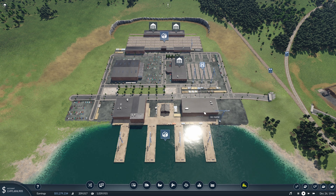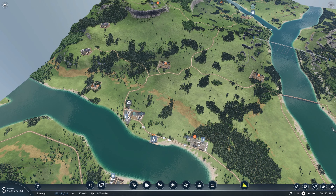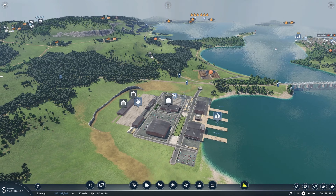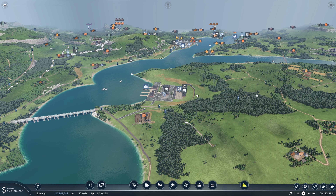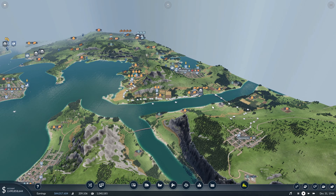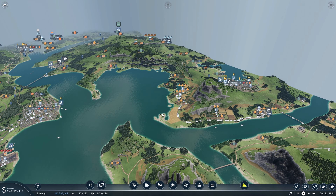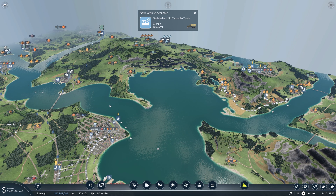There are two goods we can pretty easily connect up to this cargo hub: fuel from this fuel line over here, and tools from this tool line. There aren't really any other resources nearby that we could easily connect up. We do have our food area over here, but I'm not too sure how we want to get that from the processing plant to the cargo hub — we could do that by boat or by train. I think both would be equally effective, so we'll leave that for another time.